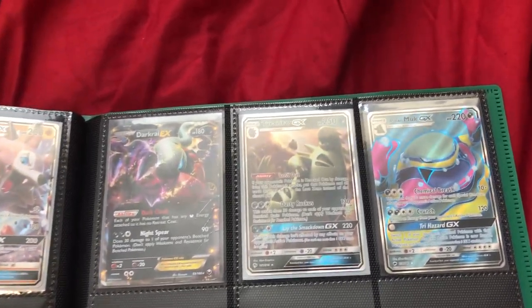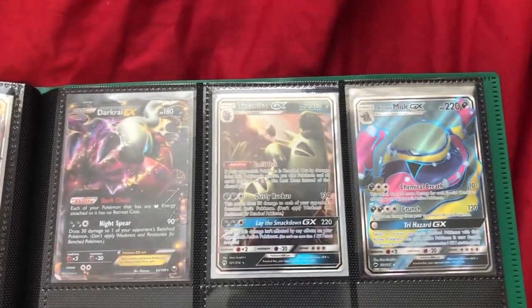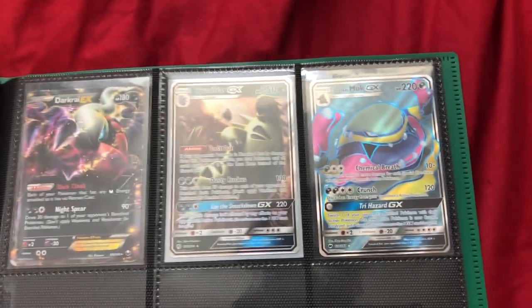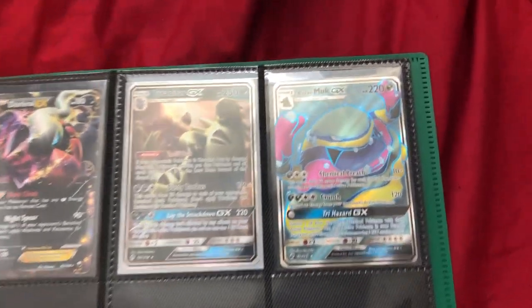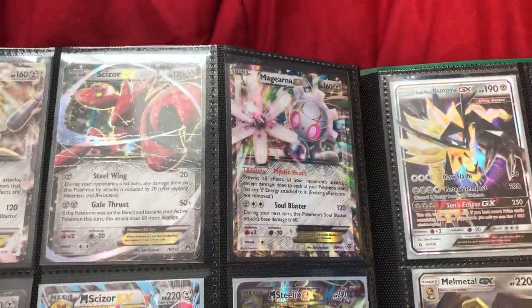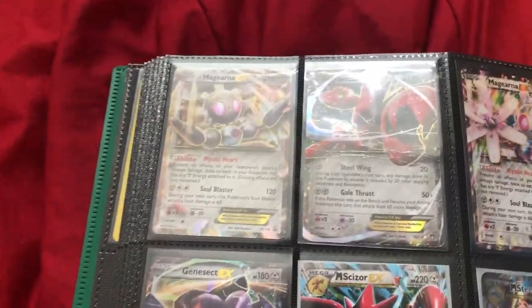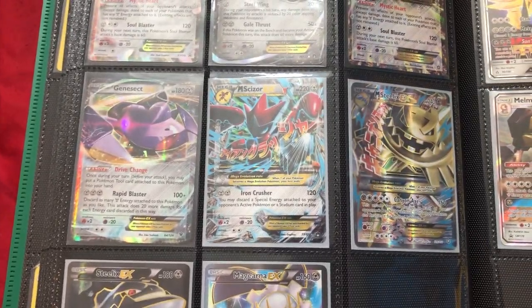For fighting types we got Machamp X times two and then the full art version, and Landorus GX. For dark types we got Darkrai EX — that one's from Black and White Dark Explorers. Then we got Tyranitar GX and Alolan Muk GX full art.